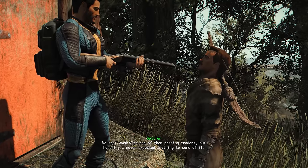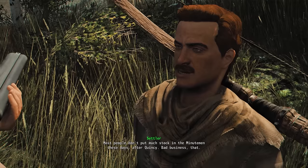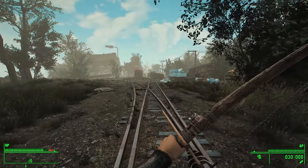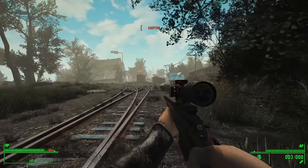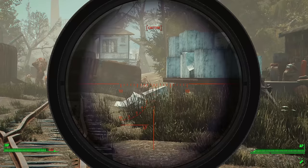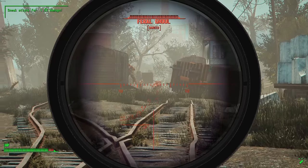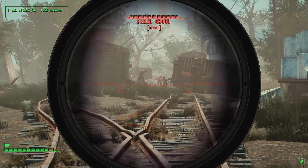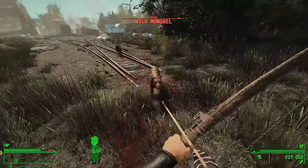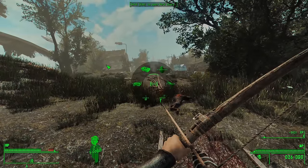I finally made it to Ten Pines Bluff and asked the settlers what they needed help with. Turns out I'd have to kill a raider boss in Lexington, so that's where I headed. While on my journey, I ran into Bedford Station. I scouted the area through my scope and could see a whole pack of ghouls along with a giant feral tank. Near the tank I spotted an exploder, so my plan was to shoot him to cause splash damage on the horde. Unfortunately my plans were foiled by a couple dogs who sniffed me out — one nearly bit my arm off, so I went medieval on them with a bow and arrow. Now my position was compromised and the entire horde was headed my way.